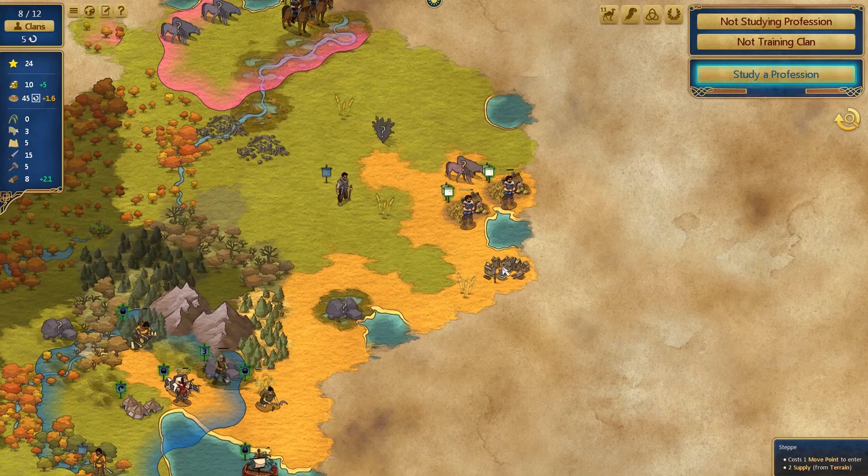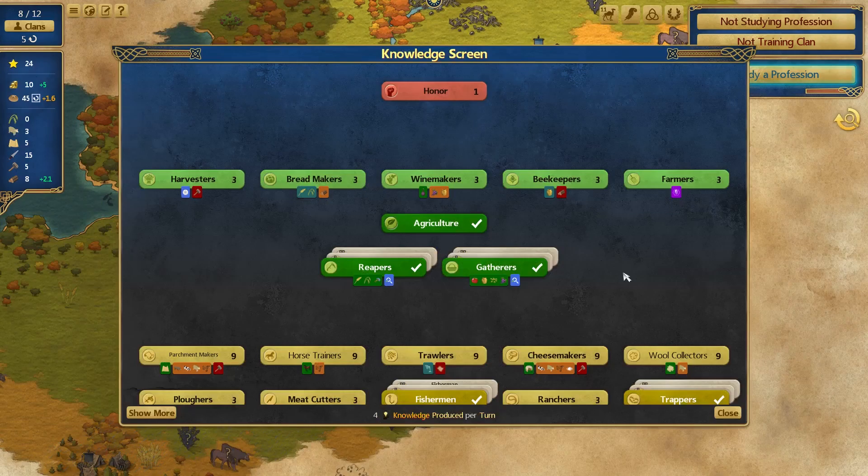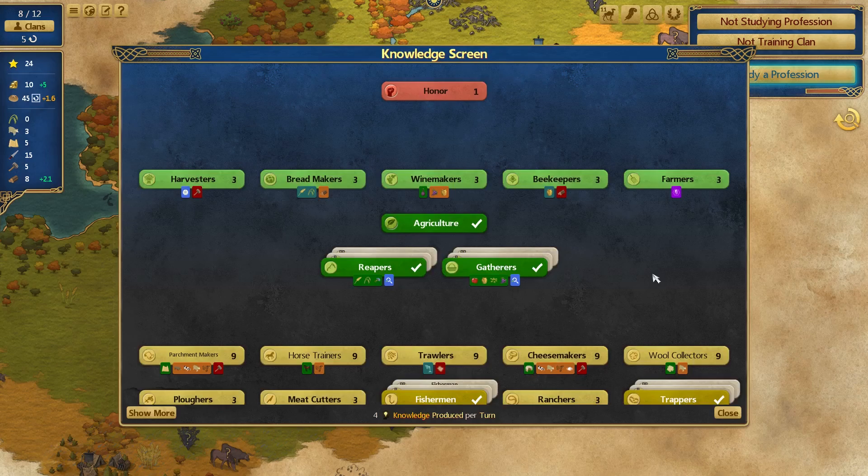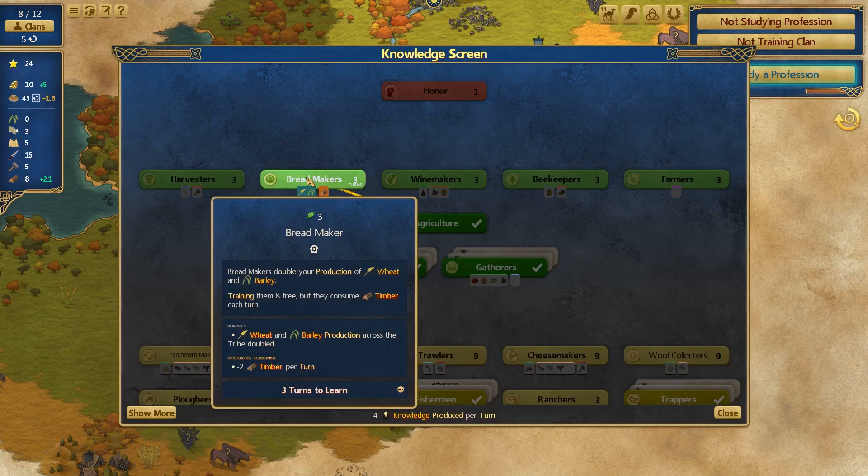Go to the deserted village and see what it's about. Now, I kind of want to get honour in. We've got some weapons, but when we research honour we'll be able to give one of our clans two free levels in the honour discipline, and we haven't got anybody free to do that right now. What about bread makers? They double your production of wheat and barley but consume two timber per turn. We are gathering that.